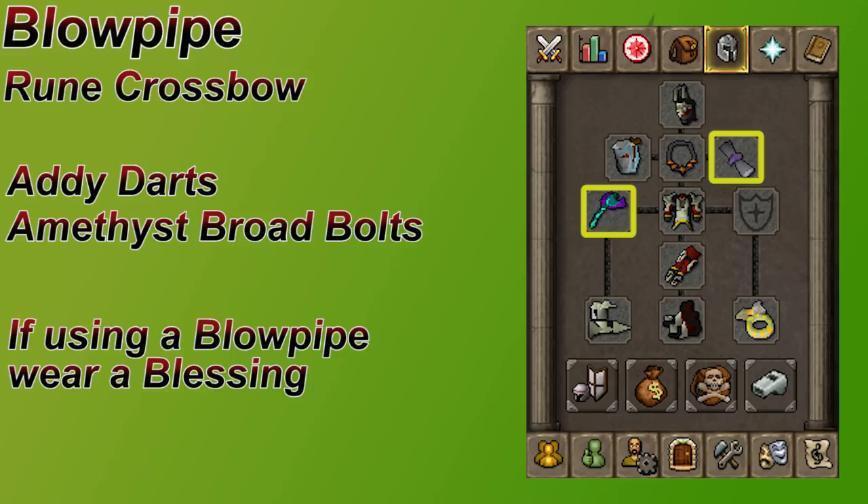A Twisted Bow can hit pretty hard on these guys, but it's not going to beat the blowpipe. If you can't afford a blowpipe, then a Rune Crossbow will do the job. If you spent money on an expensive crossbow, the money would be better spent on the blowpipe and scales instead. For your ammo, I would suggest Addy Darts in the blowpipe, and Amethyst Broadbolts in your crossbow. You can use regular Broadbolts if you don't have Amethyst. If you are using a blowpipe, your ammo slot is empty and you should be wearing a Blessing for prayer bonus. If you have the Elite Kourend Diaries done, you can wear the Rada's Blessing 4, which gives a little bit more prayer bonus.